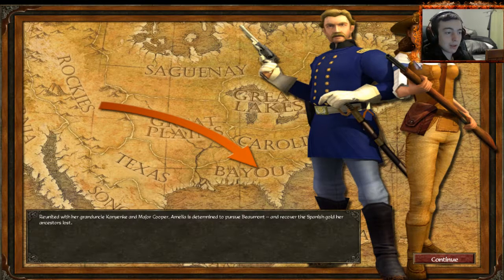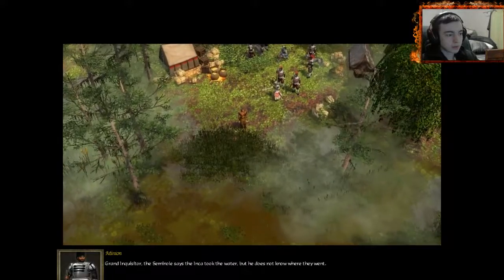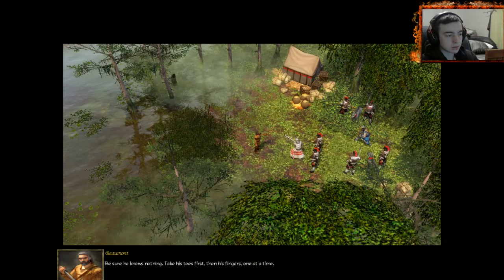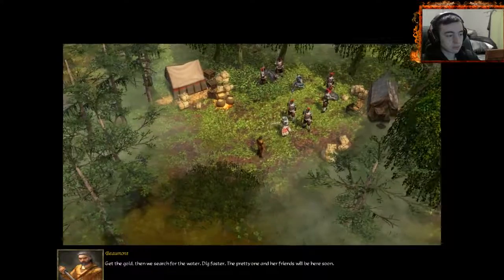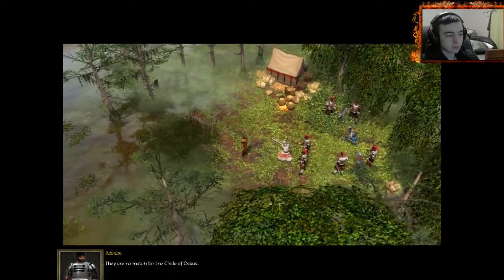Reunited with her grand-uncle Kenyon Kay and Major Cooper, Amelia is determined to pursue Beaumont and recover the Spanish gold her ancestors lost. We're in the Bayou now, back to Florida — the swamps. Grand Inquisitor: the Seminole says the Inca took the water, but he does not know where they went. Be sure he nods nothing. Take his toes first, then his fingers, one at a time. We have found several doubloons, but most of the Spanish fleet is still buried. Get the gold, then we search for the water. Dig faster.